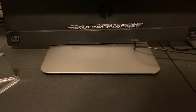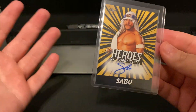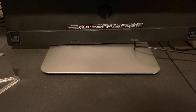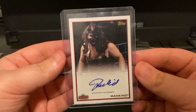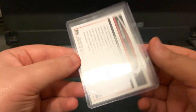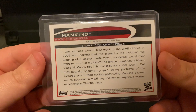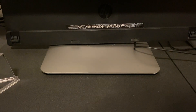And then we have a Sabu Leaf auto. Sabu was always awesome whenever I was younger — I'm only 24 so, I collect guys I watched growing up, and I probably watched until about 2012. I picked up this Mankind auto one night at like 3 o'clock on eBay — it was just listed under Mick Foley auto for like $35 and I'd never seen it before, so I knew I had to get this. I think this is from 2012. Such a sweet card. I need to pick up a Cactus Jack auto and then a Dude Love auto — then the collection will be complete.